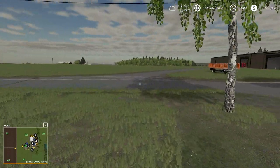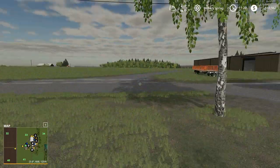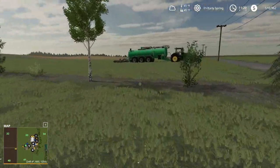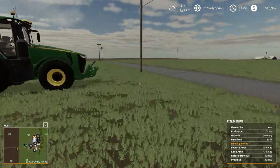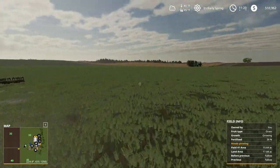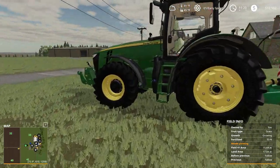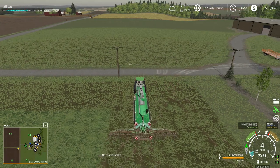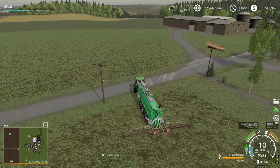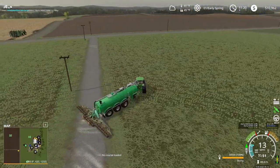I'm not going to give you a map tour. I will fill you in on what type of equipment we're using and how we're using it. Right now we're in the process of spraying slurry on field number 41, which is a grass field. There are tons of grass fields on this map, certainly plenty for us to do what we need to do as far as grass, hay, and silage purposes.